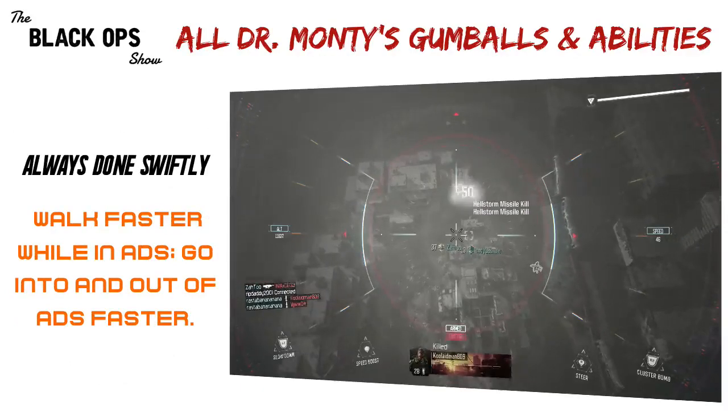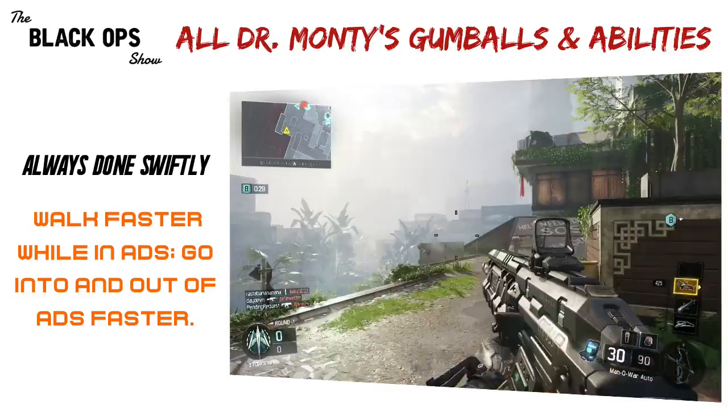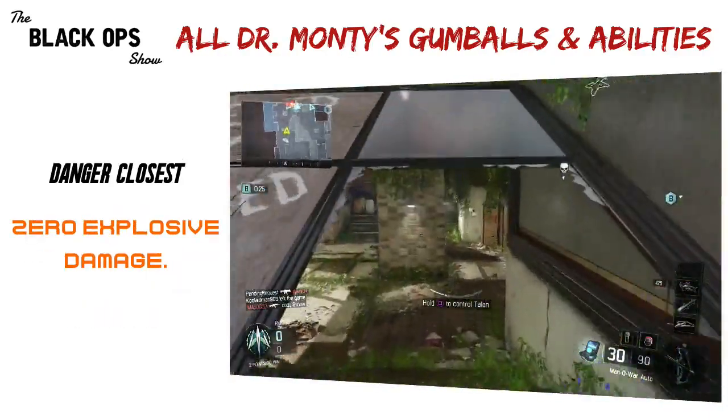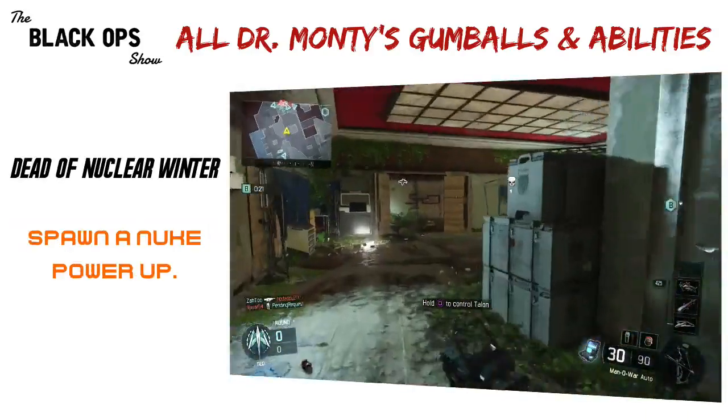Always Done Swiftly: walk faster while in ADS, go in and out of ADS faster. Immediate, lasts three rounds. Danger Closest: zero explosive damage. Immediate, lasts three rounds. Dead of Nuclear Winter: spawns a nuke power-up. Player activated.